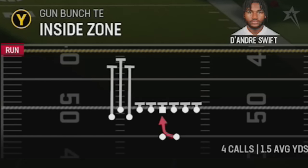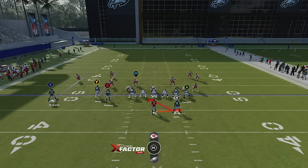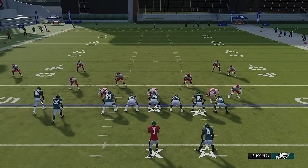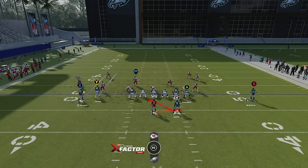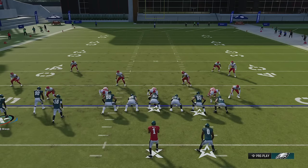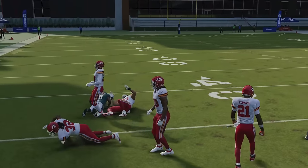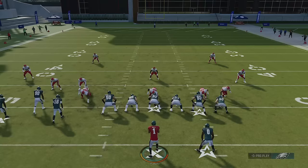Starting with run plays — the Inside Zone is a very basic concept. I want you guys to get into the habit of motioning out this receiver, which has two benefits: it backs the cornerback off, and it will also disguise the one-play touchdowns I use that motion with later. You can also motion across the B receiver, but that really only works in man coverage. Against zone you want to motion out the X receiver, and against man you want to motion across the B receiver — it's really that simple.